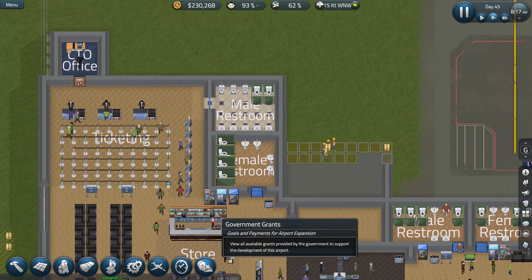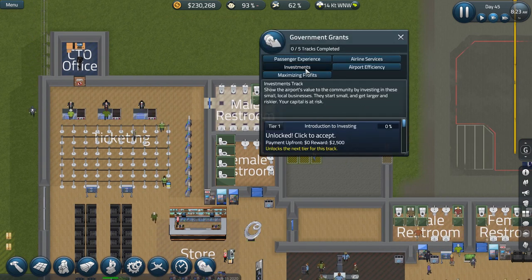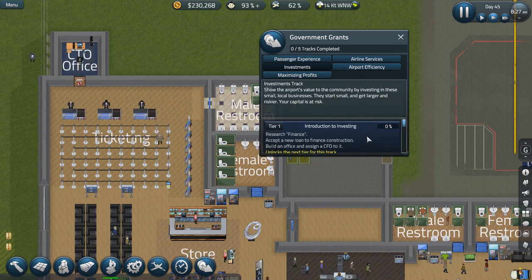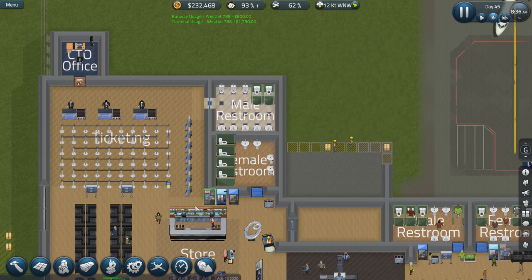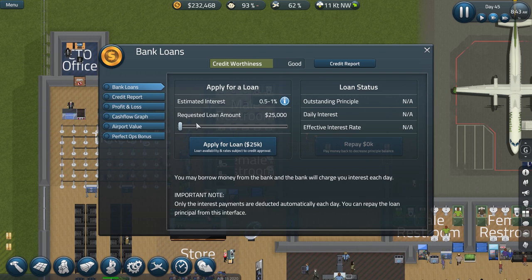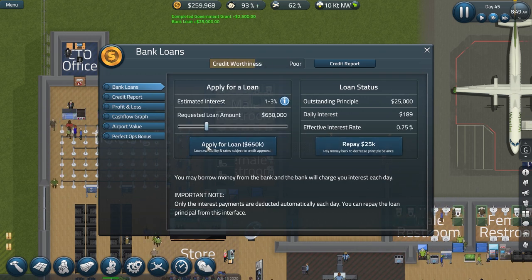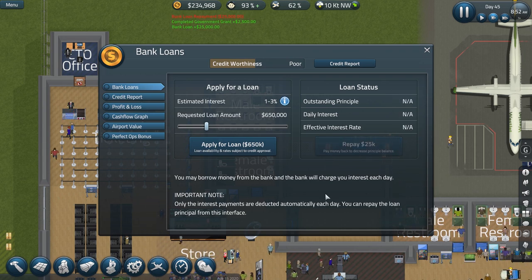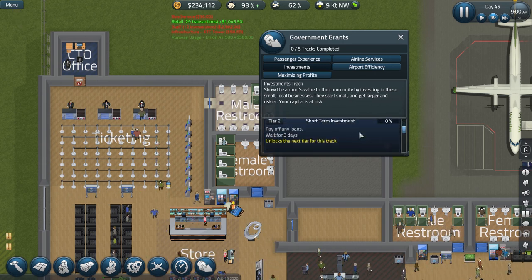That reminds me — I was going to start that grant. The investments one. So, accept a loan. I've got a CFO. I'm going to apply for the smallest loan available — 25k — and I will accept that, and then I will immediately repay that. Done. I have completed that little mini quest. So now: pay off any loans — done that. Wait for three days — can do.